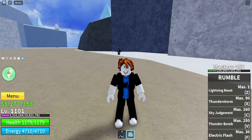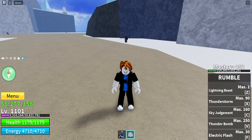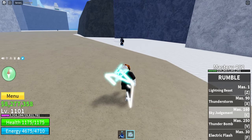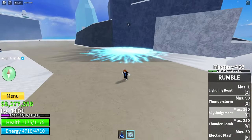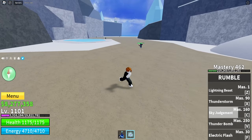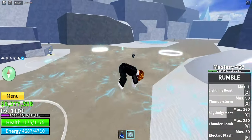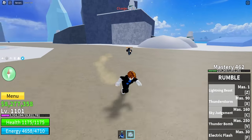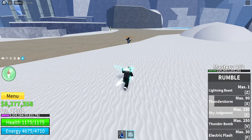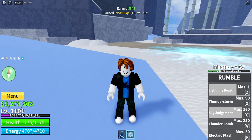The Sky Judgment ability, the C ability, we have now gotten fully awakened. We've only got one ability left. The problem with it before was it was super slow, but now it's really quick and I can just spam all these abilities — it's so cool. I'll show you one more time: the Sky Judgment ability and I can just spam combos. Rumble is such an awesome fruit, I love it.